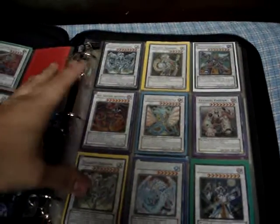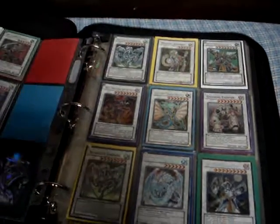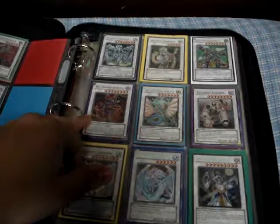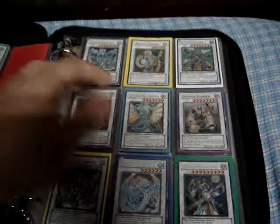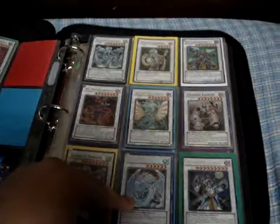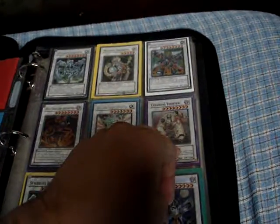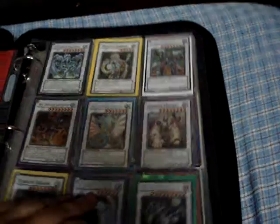We have Stardust Dragons - this is a Super, this is a Secret. They're about 80-85% mint, same with this Red Dragon Arcfiend which is Ultra. Superdreadnought Droid, Ancient Fairy Tin, another Brionac, Field Marshal, Colossal Fighter Super, and Junk Destroyer.